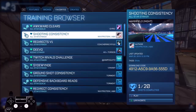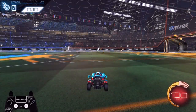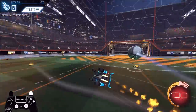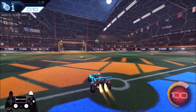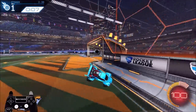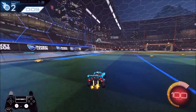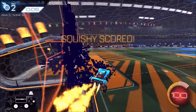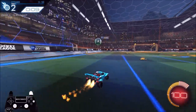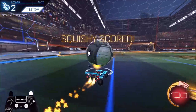Now for the Shooting Consistency pack — this one is 20 shots, the longest pack. My tip for shooting: always try to hit it with the corner of your car, and don't use too much boost so you can follow up another play if the opponent saves it. In these packs, I recommend practicing using as little boost as possible. Don't just go for straight-up shots — try hitting off the back wall to yourself and see what you can do. There's so much creative stuff you can do in Rocket League. Don't limit yourself to just one thing because in a game that alone is not going to work against really good players.